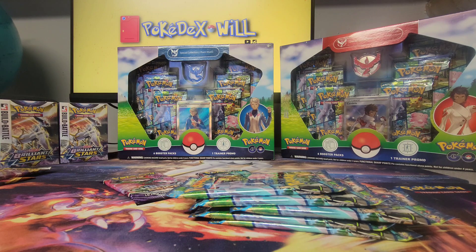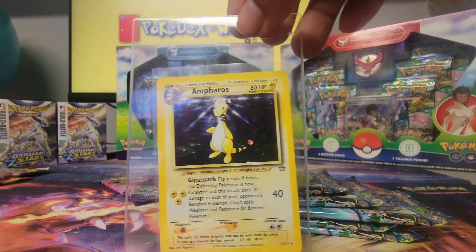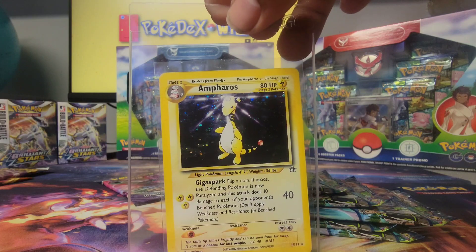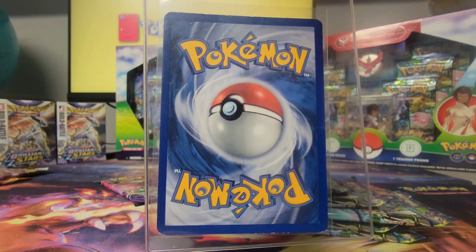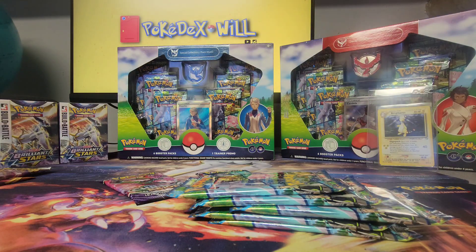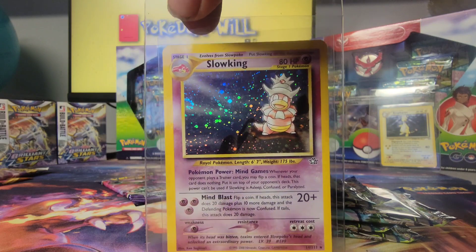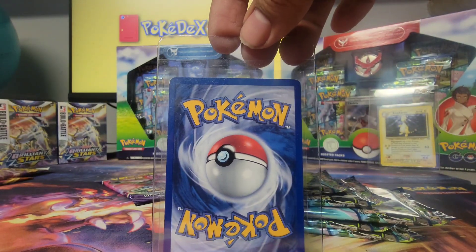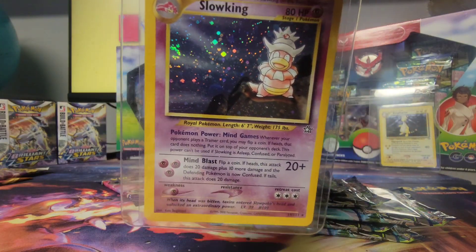I ended up buying four cards at the store. A couple vintage here — a Neo Ampharos, from what I believe is 2000, so we're talking a 23-year-old card. It's not perfect but it was only 10 bucks, so I'm going to get this guy graded and hope we get something good. Since he's electric, maybe it'll give us some luck with Team Instinct. Here's another vintage from the same Neo set — Slowking. Slowking is popular; I've sold this card in the past. Again not perfect, but it does have the swirl on the left side there — gotta love the swirls.